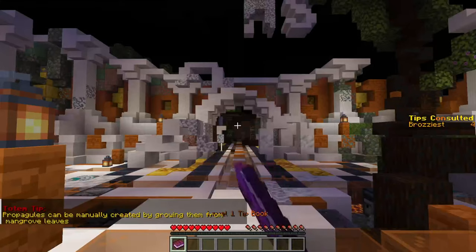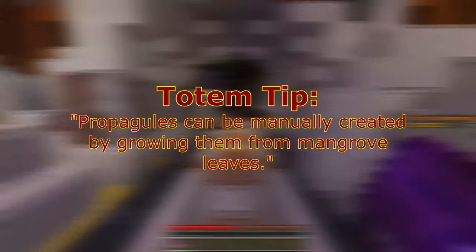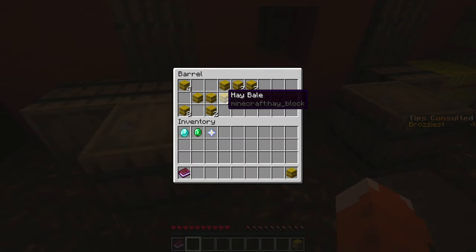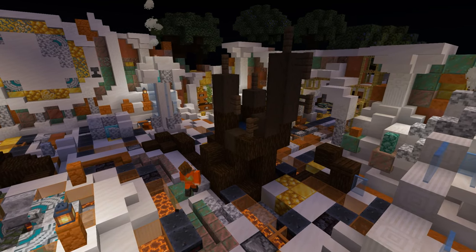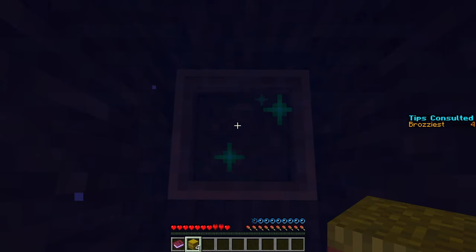As the totem tip describes, mangrove trees can grow propagules — their sapling equivalents — under their leaves when bone mealed. The first step is to acquire bone meal to use. In the farm level, in the collection of barrels on the right, you can find wheat and hay blocks. Back at the central area, there is a stump filled with water you can climb up and jump into to find a composter. Filling it with the hay you gathered, you can collect a bone meal.